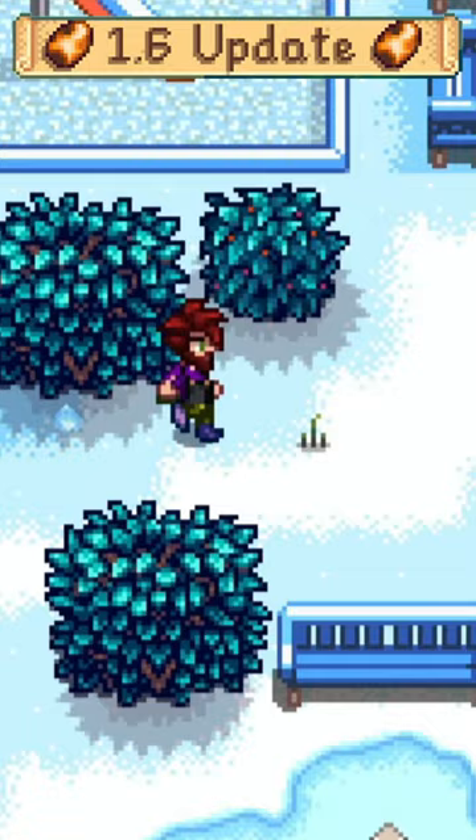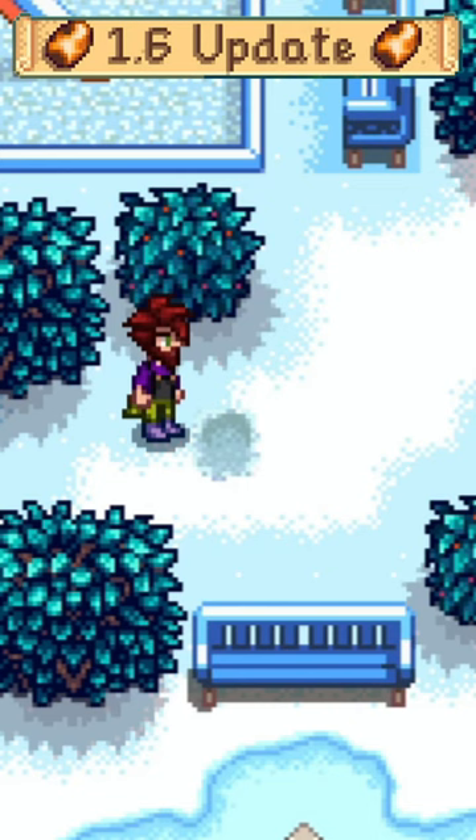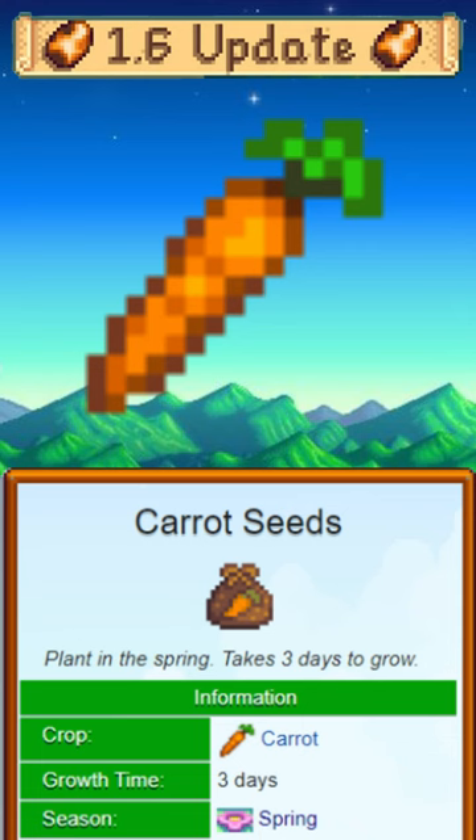Starting as early as spring day one, you can find new vegetable seeds wriggling to be freed. Spring brings carrot seeds, which take a mere three days to grow.